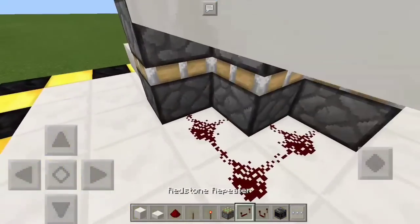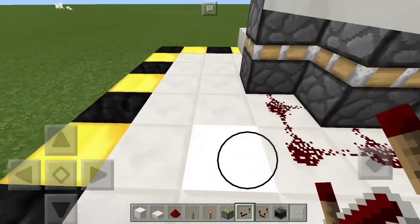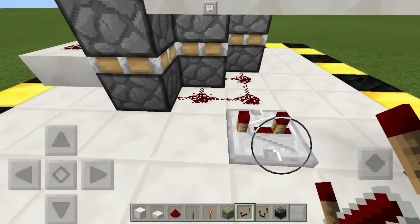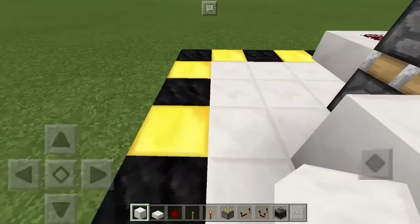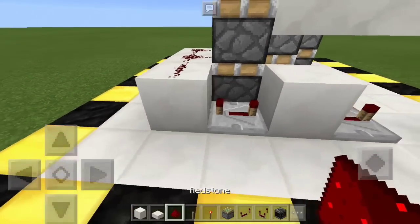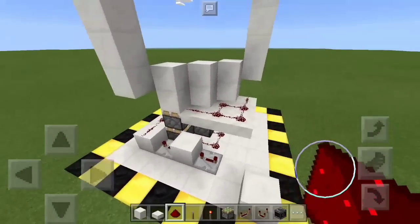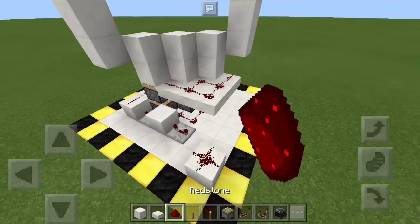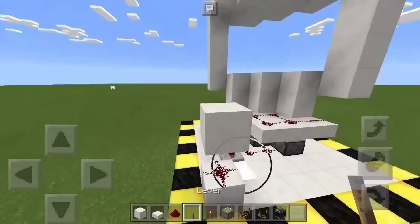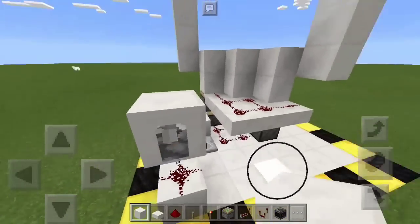Now we're going to do a double piston extension — a normal double piston extension on this side. On the corner of this dust right here, place a repeater on four ticks. Place a block in front of it. In front of that block, place another repeater on four ticks, and in front of that with redstone dust on it. We'll get the block down here in a second. So we're going to place dust right on this block that we placed earlier, and a block on top of it. This will be your input block, so I'm going to place a lever right on that.